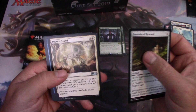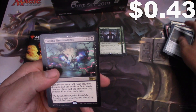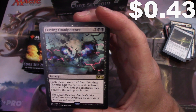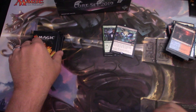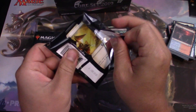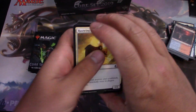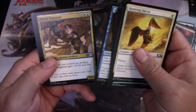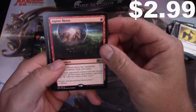Fountain of Renewal, Make a Stand, Switcheroo — I'm going to butcher these names. Fraying Omnipotence. Vine Mare, Sleep — I like Sleep. Aerial Engineer and Alpine Moon.